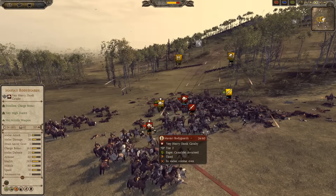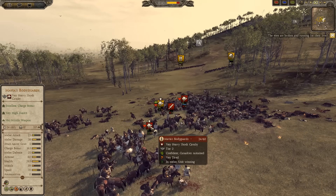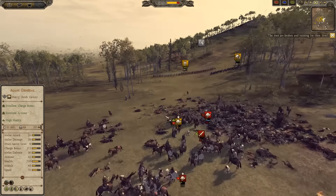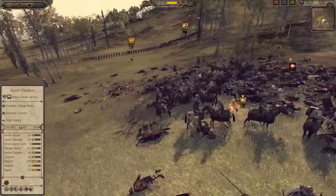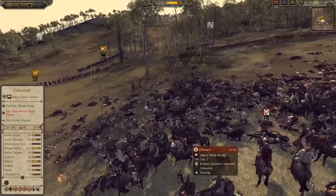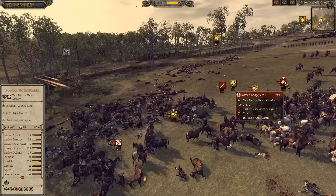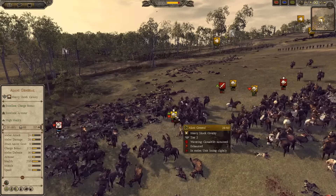Now the Mavia's Bodyguards charged into my Alani General, with both sides taking a significant amount of casualties. 38 melee damage for the Mavia's Bodyguards — I think that's a bit different from vanilla. My Alani General probably wields spears in melee, but the Mavia's Bodyguards probably wield a sword after the initial charge — a 163 charge bonus for these guys versus a 172 charge for my Alani General.